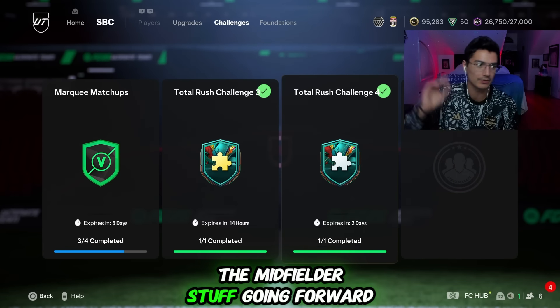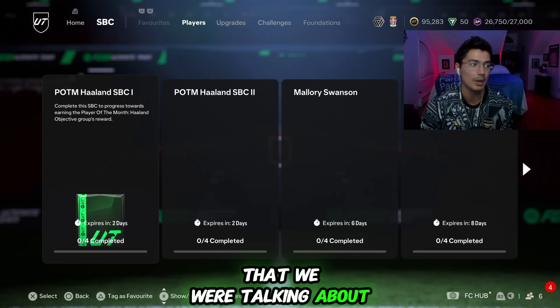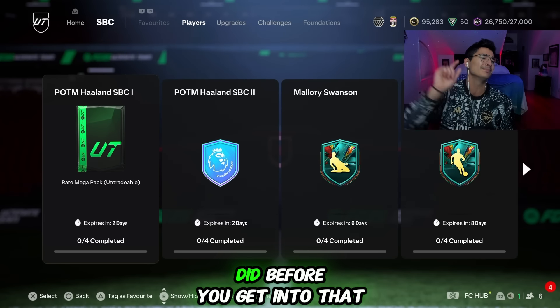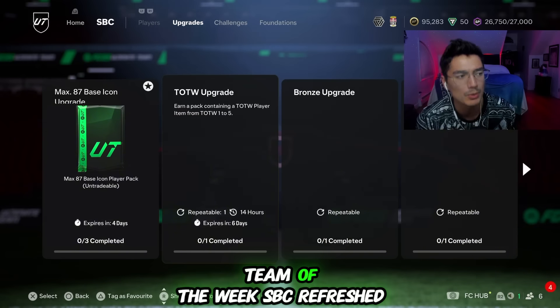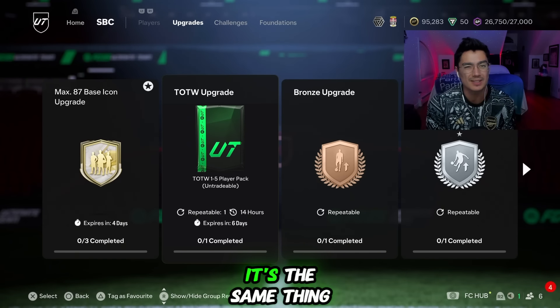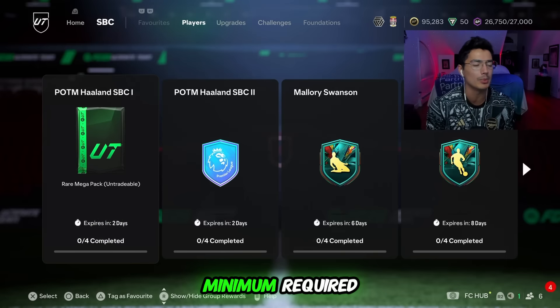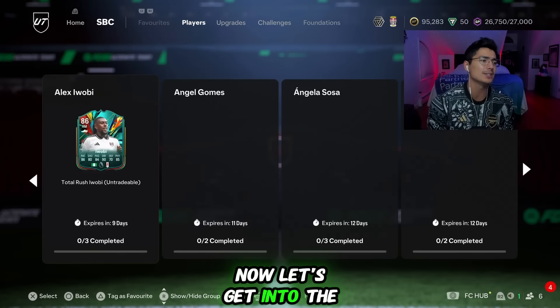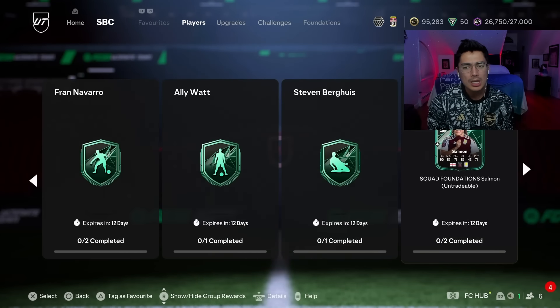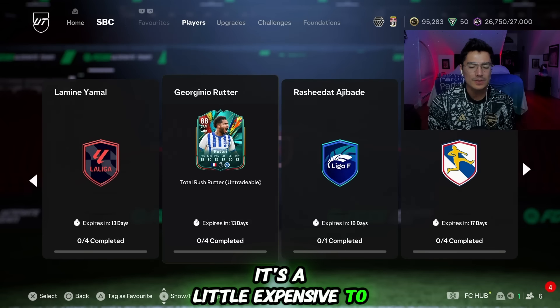Maybe we're not going to be getting the midfielder stuff going forward that we were talking about. Now the player SBC — before we get into that, the Team of the Week SBC refreshed. It's just refreshing every single day, same thing: 84 squad with 185 minimum required.